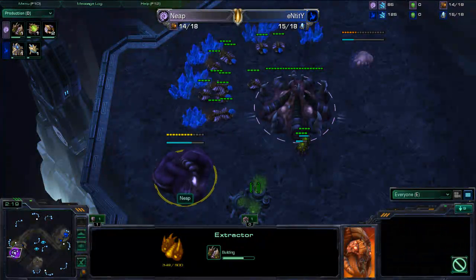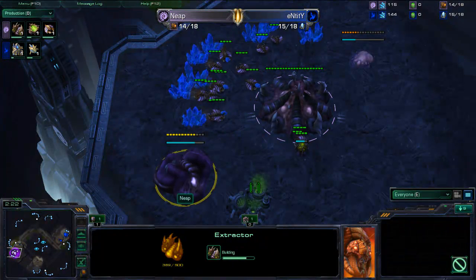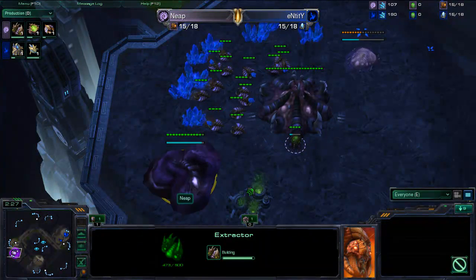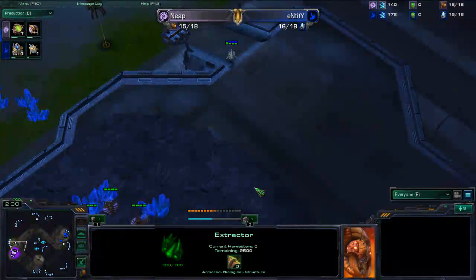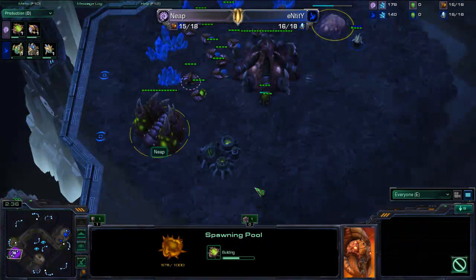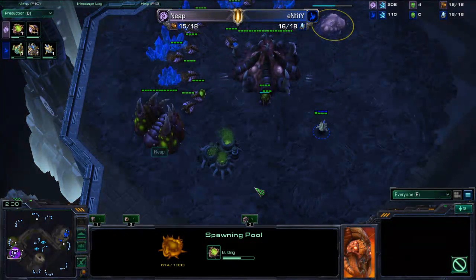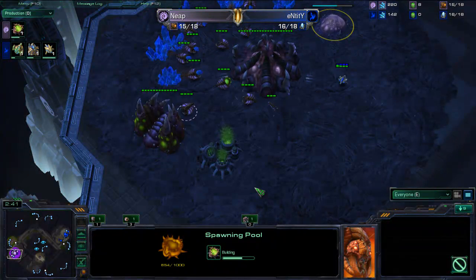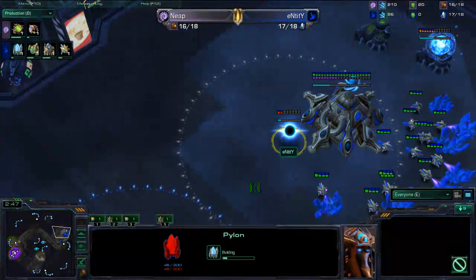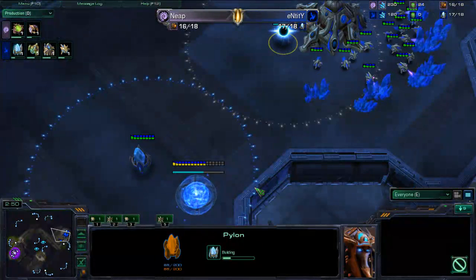We're actually going to see a 14 gas, 13 pool right away, so he's going for a safe build but he's definitely not going for that early hatch. He didn't spot that probe right away — he's now just spotting it. Entity is going to see this and think, okay, you're not going for a macro game right away. Entity is going to try to set up for this right away — perfect pylon placement.